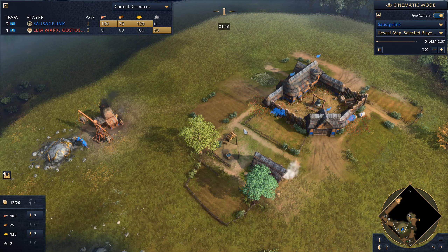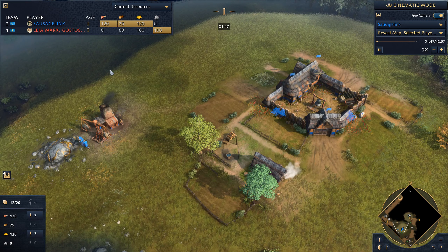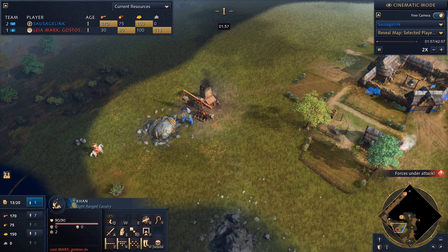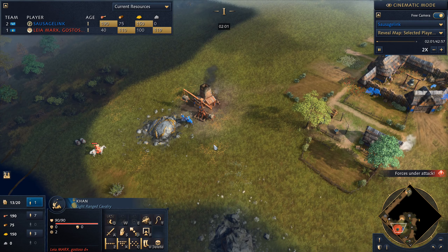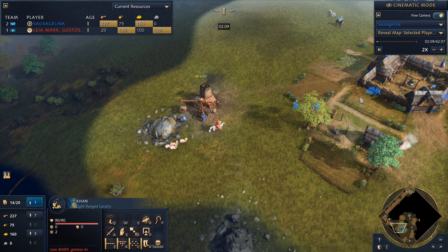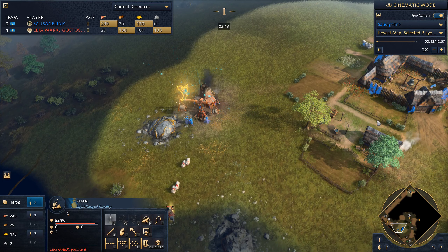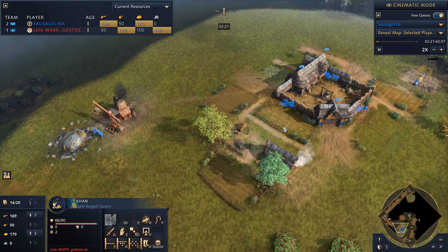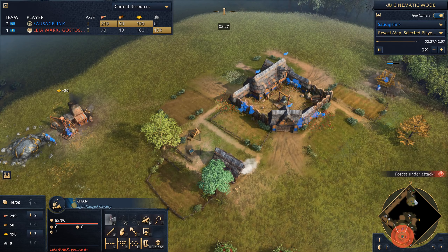It's gonna be me as the French up against Lea Marx playing as the Mongols. Here's an annoying thing the Mongols do — they'll send their Khan in to harass your villagers. Don't panic. Just swap a villager out, put that villager on sheep and swap in a new villager onto your gold. Nothing too scary there.